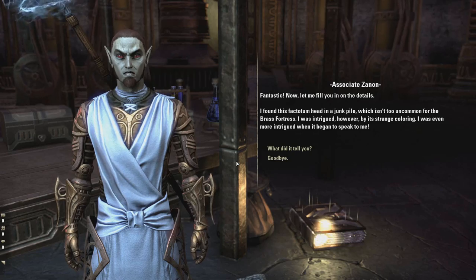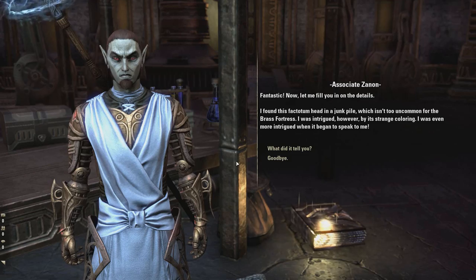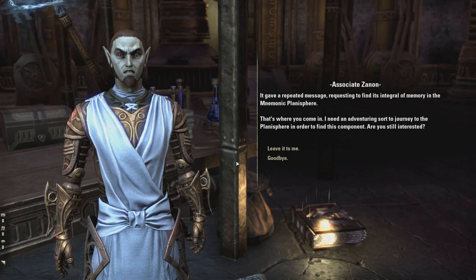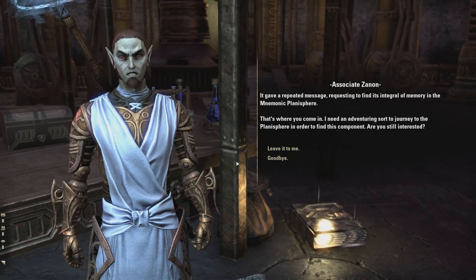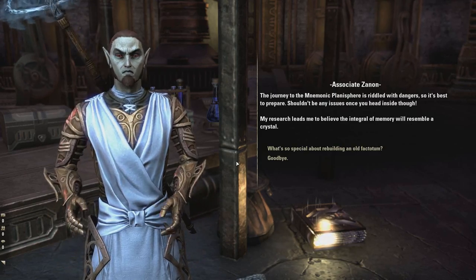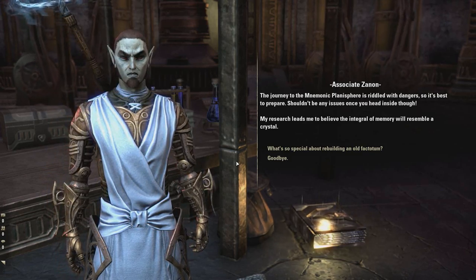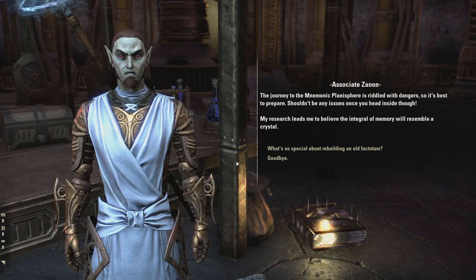I was intrigued however by its strange coloring. I was even more intrigued when it began to speak to me. It gave a repeated message requesting to find its integral of memory in the mnemonic planosphere. That's where you come in. I need an adventuring sort to journey to the planosphere in order to find this component. Shouldn't be any issues once you head inside though. My research leads me to believe the integral of memory will resemble a crystal.